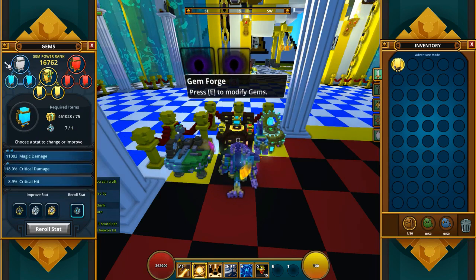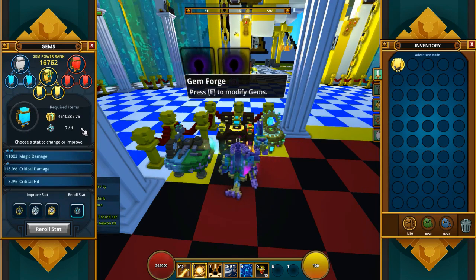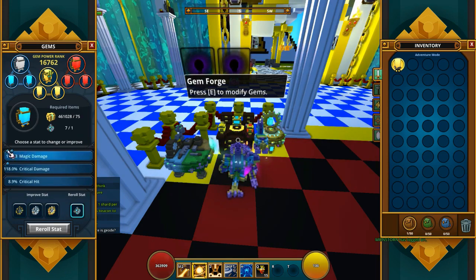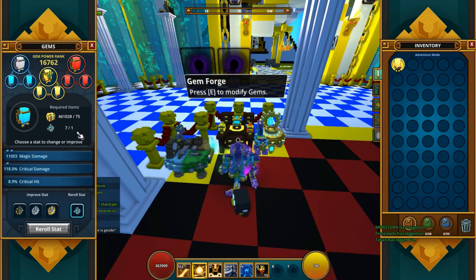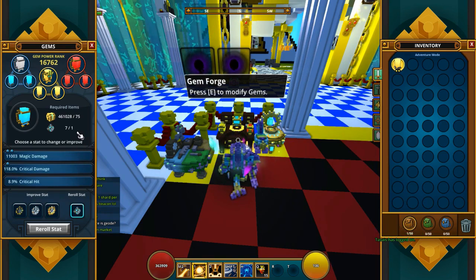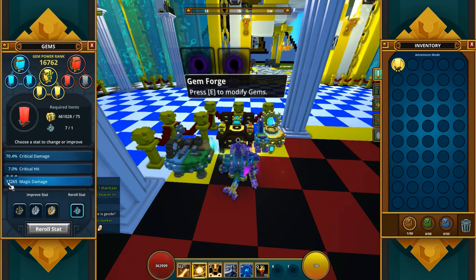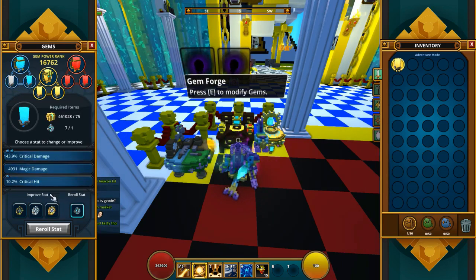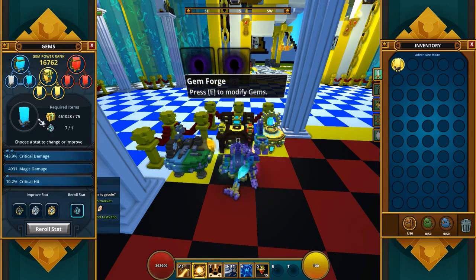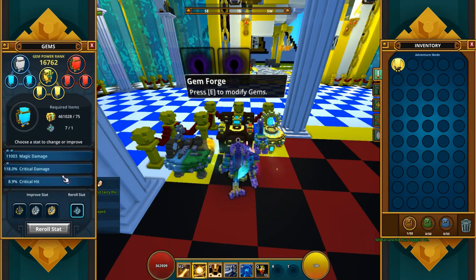So before we do anything about augmentation or rerolling gems, we need to see if the gem rolls perfect. At level five, when you level it up, it gets an extra boost — that's what these small dots or squares mean. At levels five, ten, and fifteen, they get this extra boost. It can end up like this one where all three boosts land on one of the stats. You can force-reroll these however you want. You want the main stat to have two bumps — that's the golden stat — crit damage on the silver, and critical hit on the bronze.